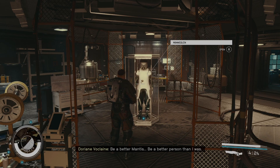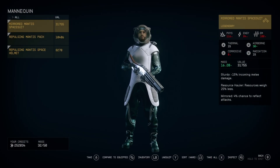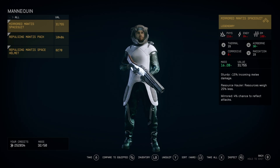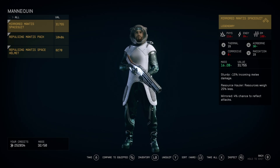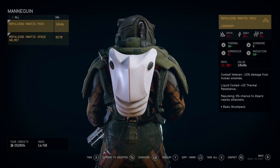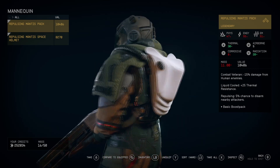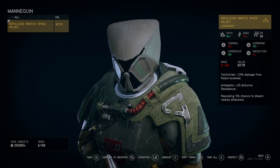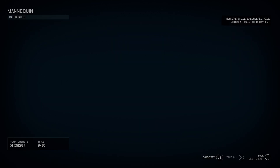We have the Mirrored Mantis Spacesuit — it has some cool abilities: Mirrored gives a four percent chance to reflect attacks, which is quite good. We also have the Repulsing Mantis Pack, a basic boost pack with some thermal resistance, and the Mantis Space Helmet, which looks cool as well. This is my best suit so far.